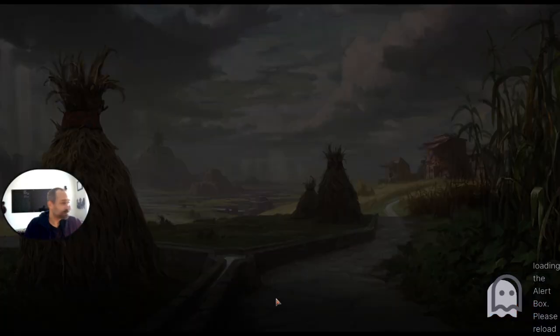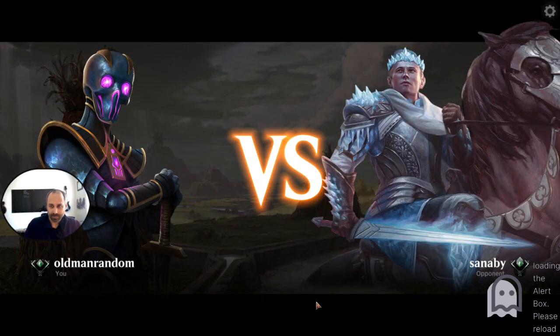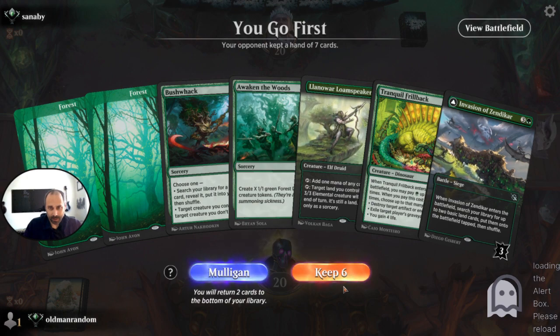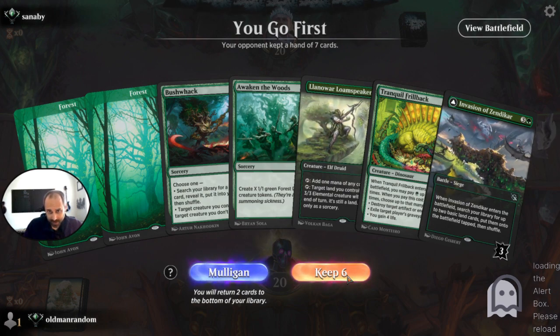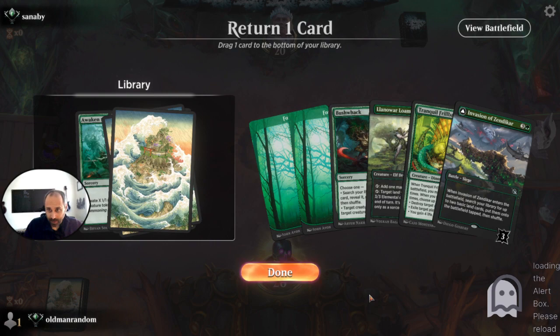Two Nissas in an opening hand with just a Bushwhack and Tamiyo's Safekeeping is pretty bad — we're going to mulligan that. The new hand isn't a ton better but it's keepable. We cut an Awaken the Woods. We may just Bushwhack on turn one to get the forest so that if Loam Speaker gets removed, we can still Invasion on three.